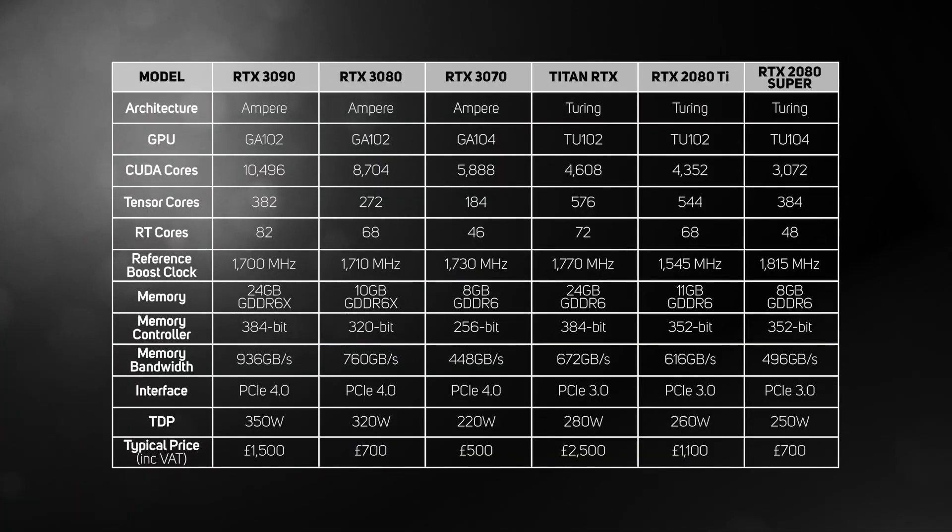And now it's the turn of the cut-down RTX 3070, and boy, is this one another good one. Like its bigger sibling, the RTX 3070 is based on the Ampere architecture, albeit a cut-down version called GA104.